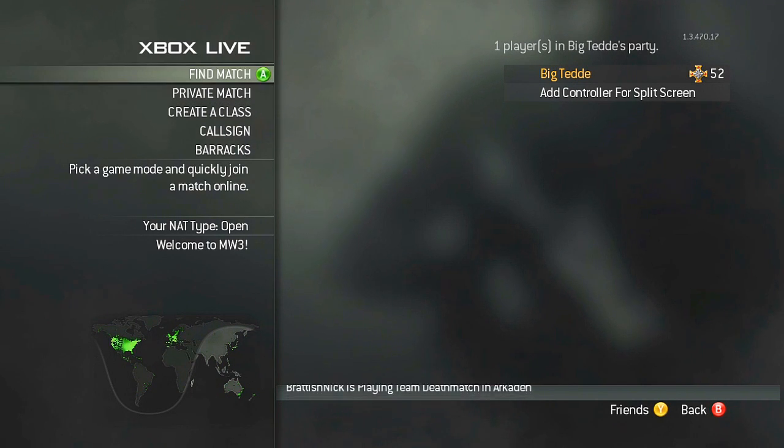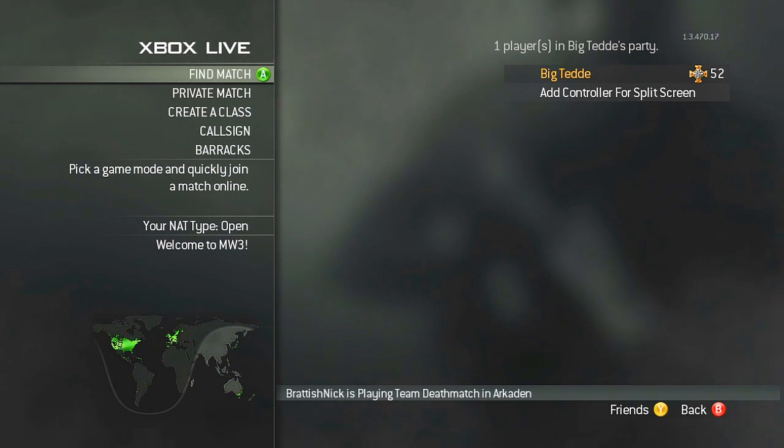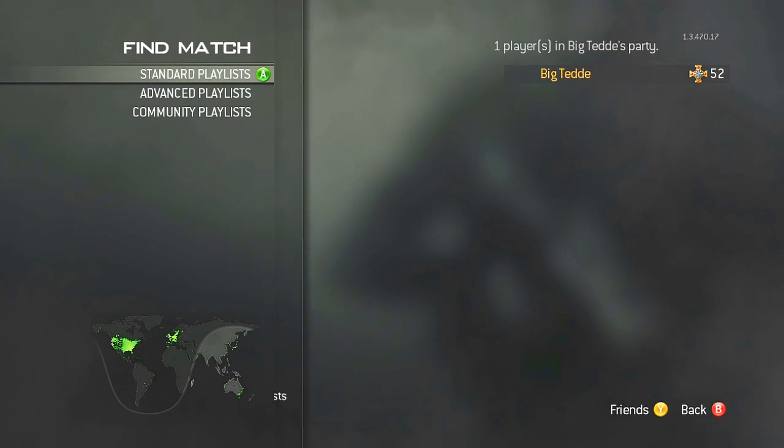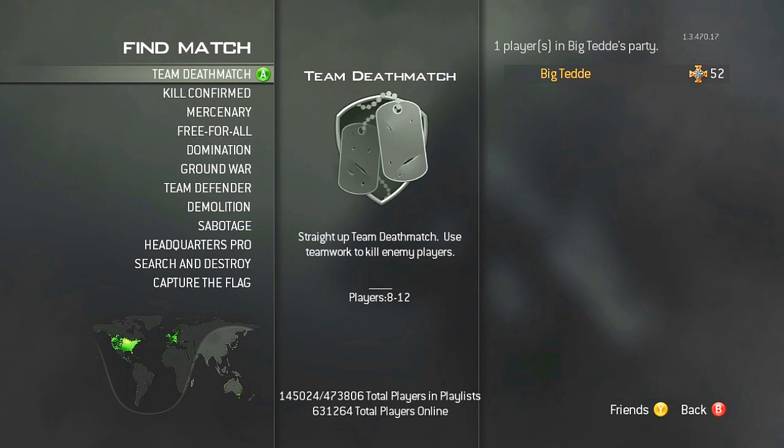I'm going to try to do a second part of this video where I upload a video, that way it'll lower my internet connection so you can see more of what I'm talking about. So I'm going to pause the video here and go do that now. All right guys, so I'm now uploading a video to YouTube, so it should lower my connection quite a bit. What you're going to notice here is that it's not going to find games with less than 50 millisecond ping — at least that's what I'm thinking is going to happen. Let's go ahead and see.